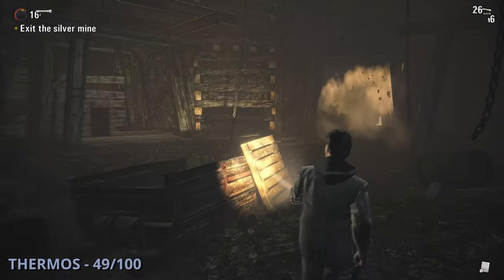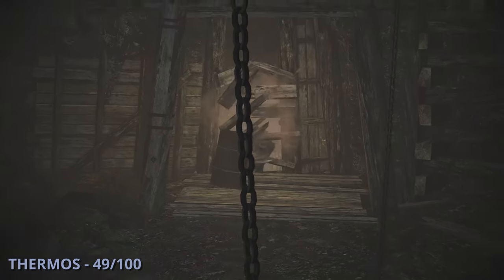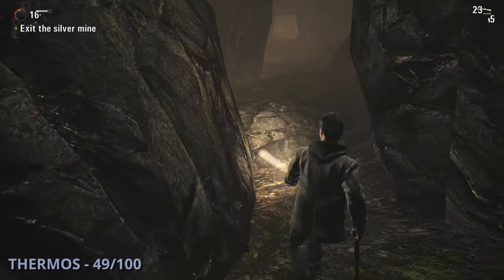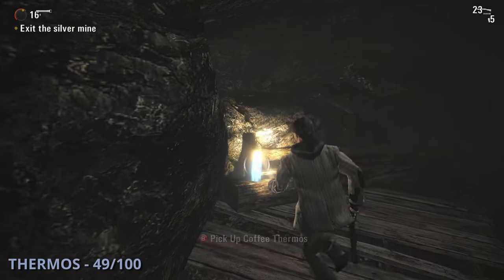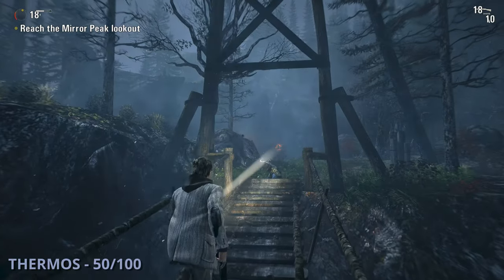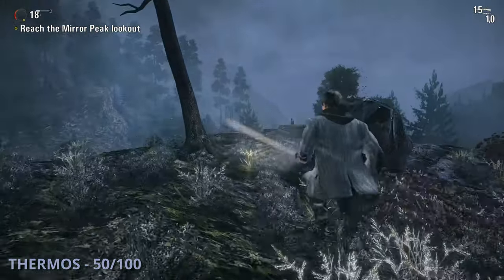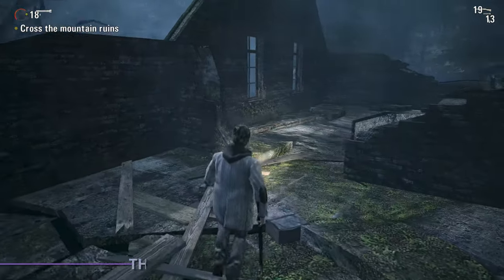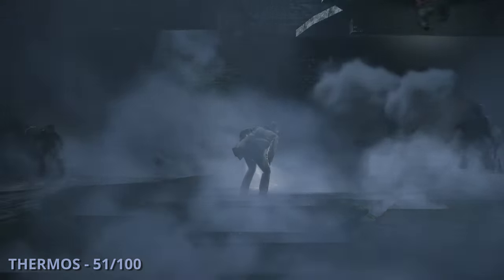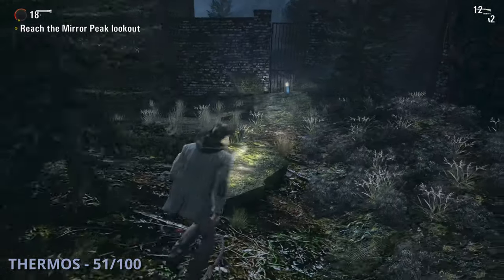The 49th thermos is after you get into the big mine area — a big enemy breaks through the wall, you fight them, then head through that opening and find it on your left. Thermos 50 will be after you go across a large bridge — right after walking off, turn to the left and go up a cliff to find it. The 51st thermos is after you go up to a large building where the roof falls in — once you go back up and jump off the other side, turn around to face it and head around the right side to find this one.